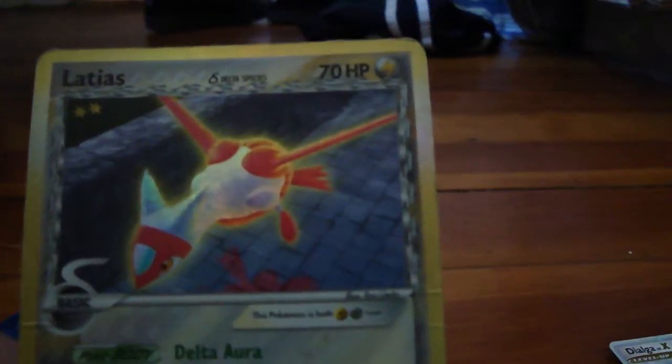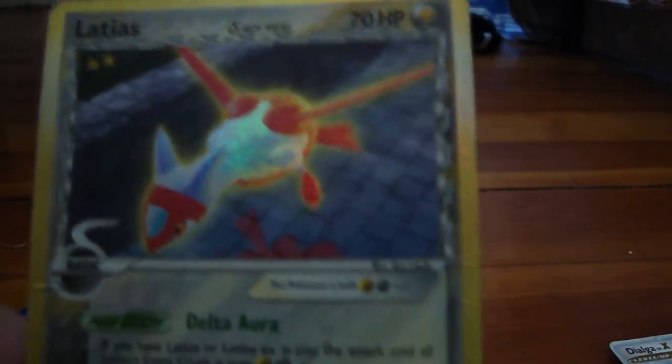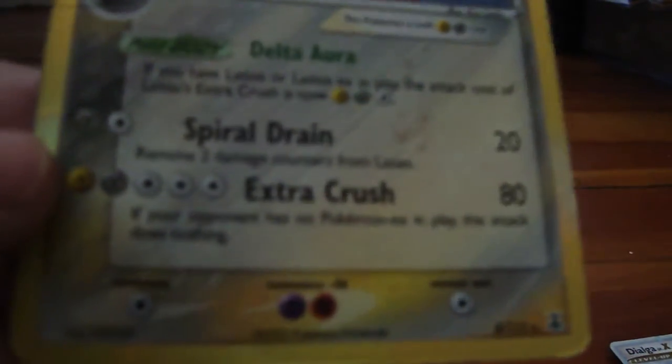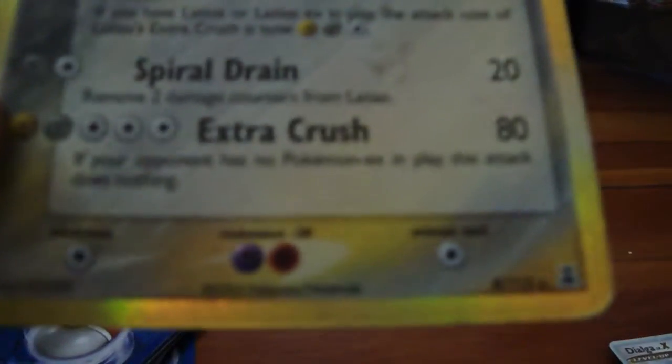This is a Latias, which I got from another friend — I'm pretty much talking about the same five people here. It's a Delta Species, Metal and Electric. It knows Spiral Dream and Extra Crush, which are pretty good moves. It's rare and has two resistances — it's a pretty decent card, so that's why I picked it.